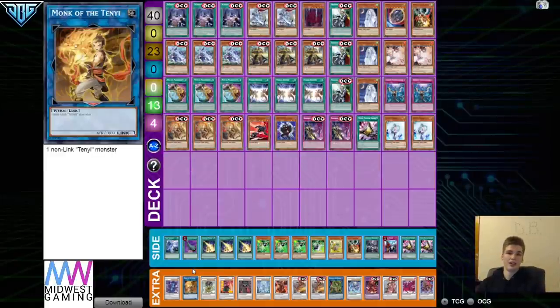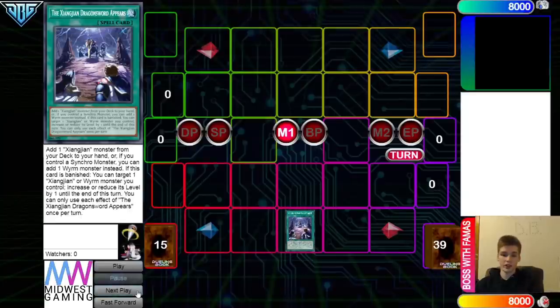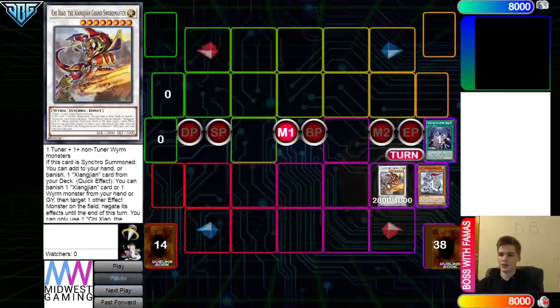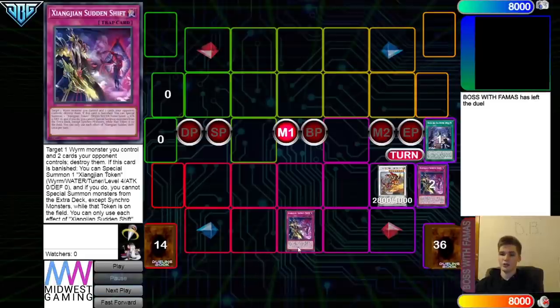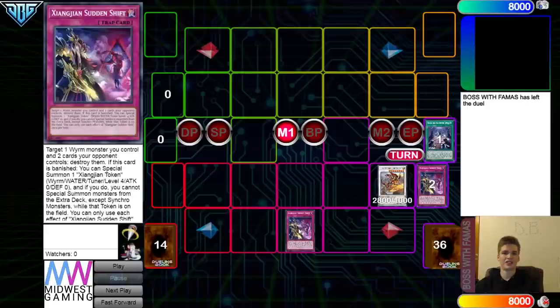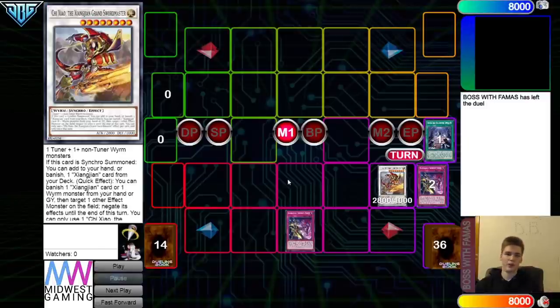Combo one is very simple — just one Appears, which is the Rota spell for the deck. If you only open this and four hand traps, you activate it, search Tai Yi, normal summon, effect banish from graveyard, summon, and slap those into the synchro. You get the effects that add and dump the trap, then set it. On their turn, activate the synchro, banish the trap from the graveyard to negate one of their face-up monsters, then the trap produces a token, and you Sudden Shift to destroy the token and destroy two cards they control.